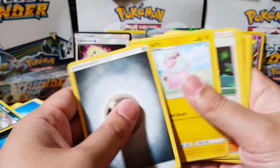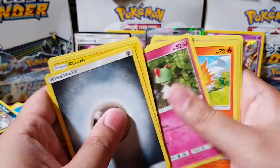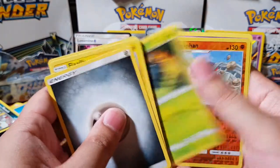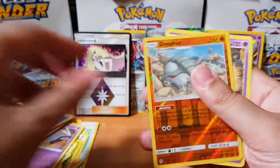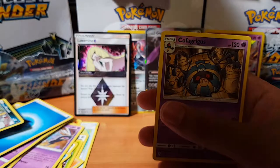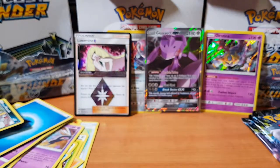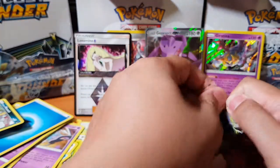Alright, we got Flaaffy, Kahili, Sudowoodo, Skiddo, Onix, Walrein, Quilava, Pineco, Donphan, and a Cofagrigus. I'm terrible at name pronunciation!